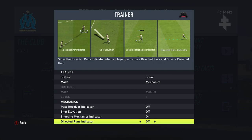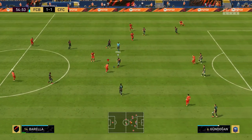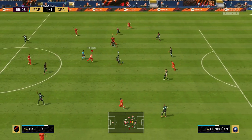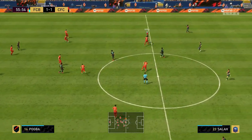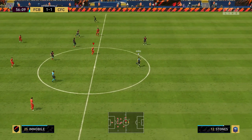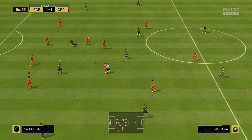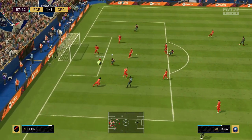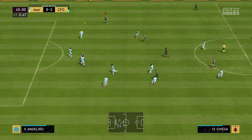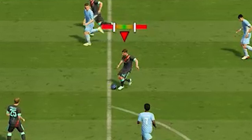This brings us to the next setting: timed finishing. For FIFA 22 I highly recommend having this turned on. In previous years it really didn't matter — it was actually recommended to have it off because the overpowered way to shoot wasn't with timed finishing. But this year goalkeepers are overpowered, especially inside the box. So if you can have timed finishing turned on and learn to time it correctly, you will be hitting a lot more goals. This is also the reason why I have the FIFA trainer on, which allows me to show the bar once I'm trying to time my finish.